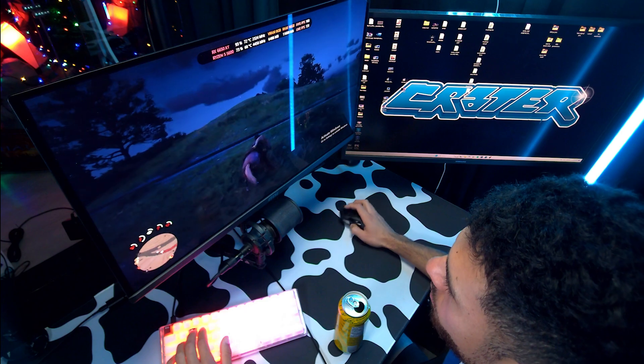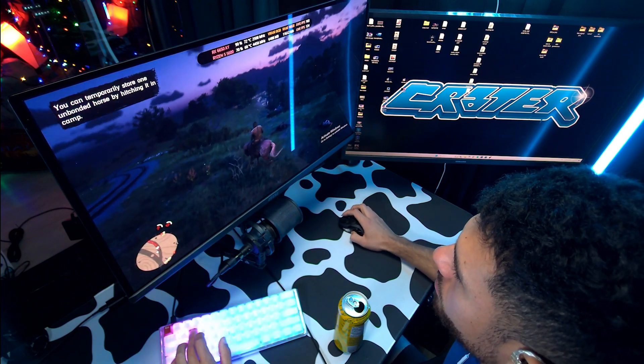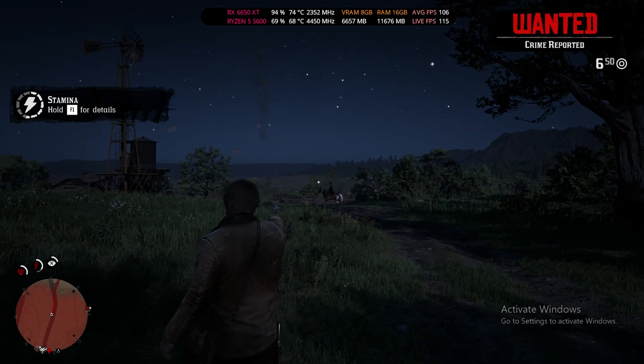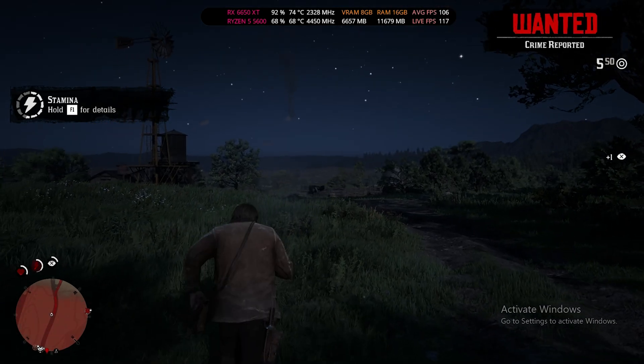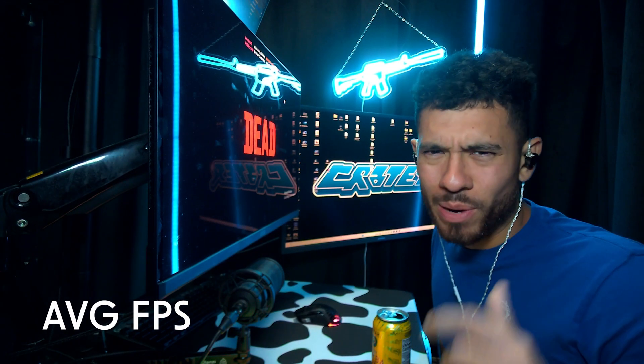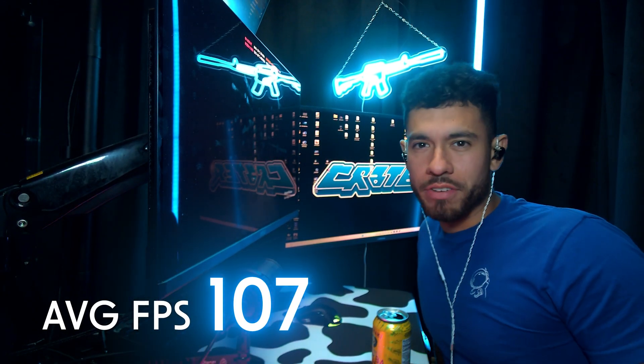Red Dead Redemption 2, medium settings. Get up, my man — come on, we gotta go. That's a criminal too. Average FPS for Red Dead Redemption 2: 107.